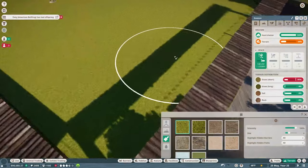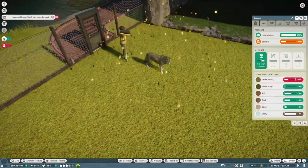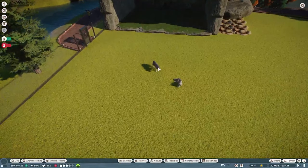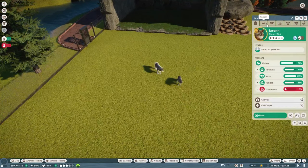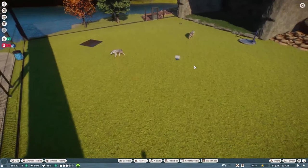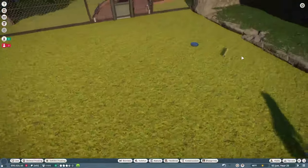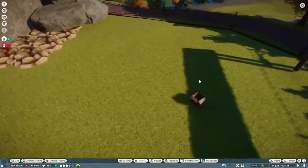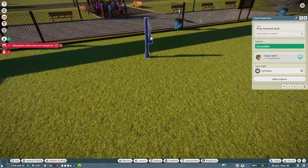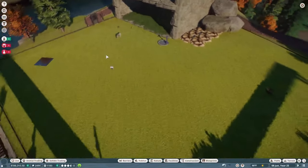There is our male timber wolf — 'Euronure' I believe is how you'd pronounce that, not real sure. Let's go ahead and get what little enrichment we can for them: an ice block, a bamboo feeder — though I wouldn't think they'd use that unless they put peanut butter in it — a cardboard box, and a prey scent snack. That's really all we're going to do with enrichment for now.